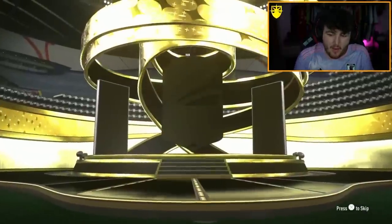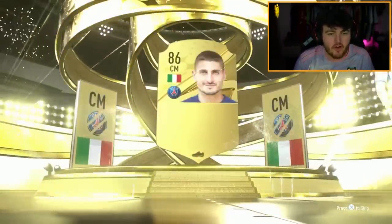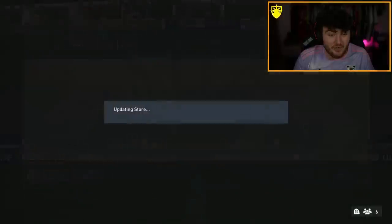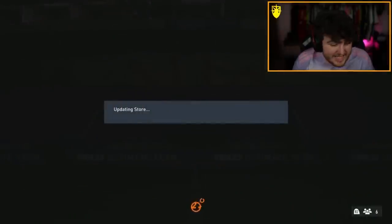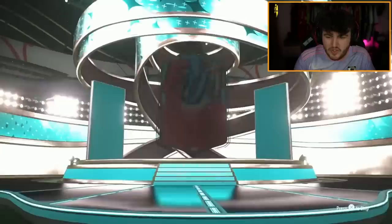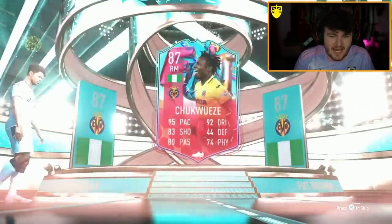We have the 5x84 plus pack and a Fut Birthday team one player pack now. We've got the 5x84 plus pack first. I thought it might have been another Donnarumma — we'll take Variety, 87 rated. That's actually a really good pack: 3x86, 1x87, and then 1x84. And a Fut Birthday team one guaranteed pack — go on, give us a Darwin or a Zinchenko. We get ourselves a Chikwese. Not ideal.